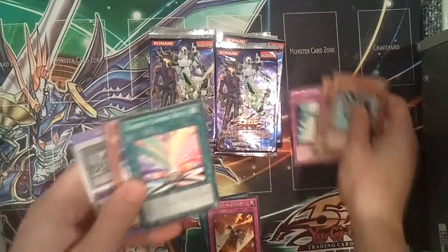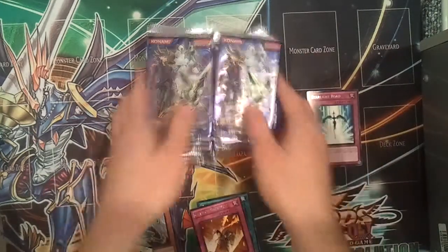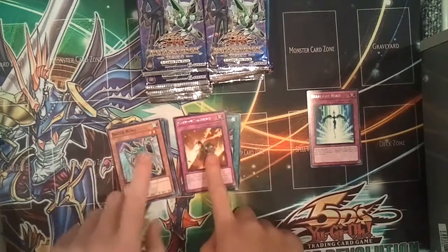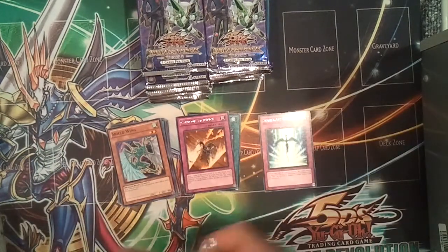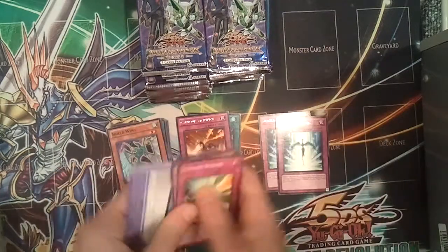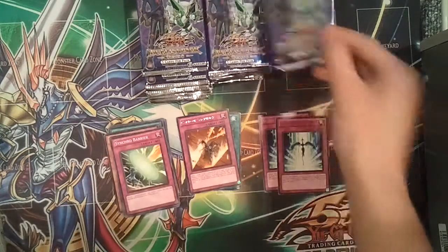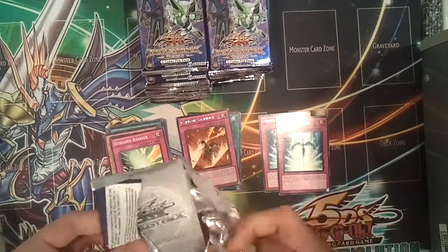Starlight Road. I'm going to put good rares over there. We have rares, commons, and then we'll make a holo and good card pile over there. Hoping to get a lot of effect failures or Starlight Roads — that's always good. I got this whole lot of 50 packs for like 35 bucks, which was really cheap.